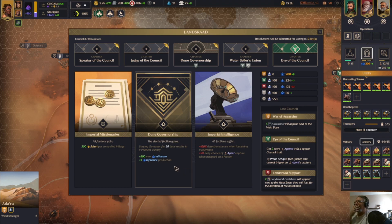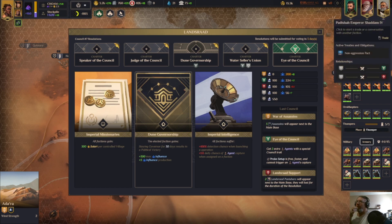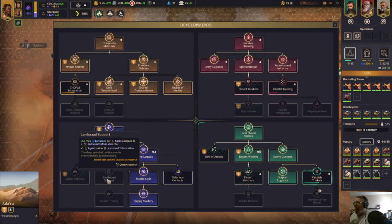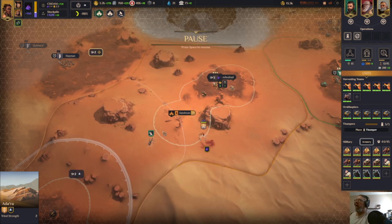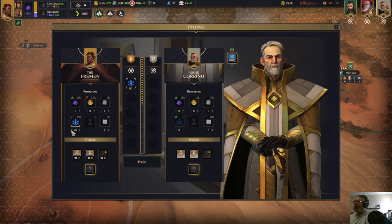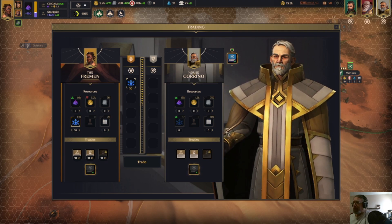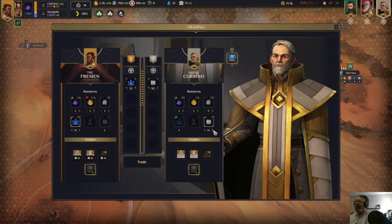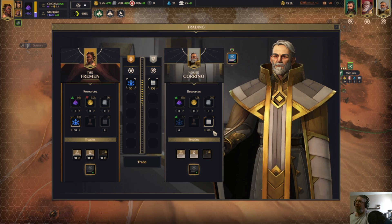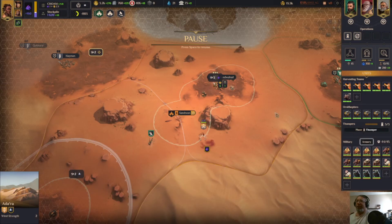We're maxed out on influence. Is there a way to increase that? There are ways to increase that, but I could trade it — make it worth my time. I actually kind of need intel. He will trade away all his intel for 50 influence — I'll take that.